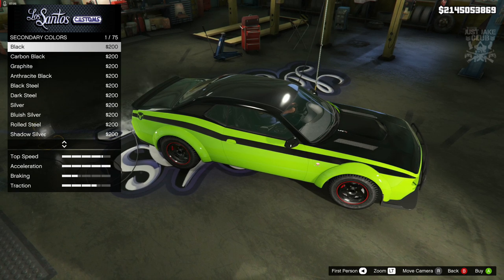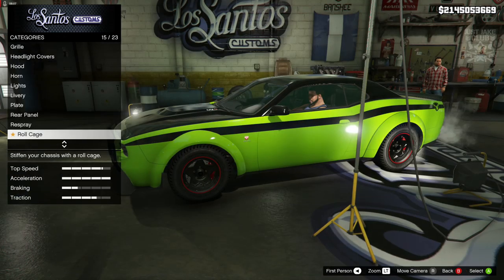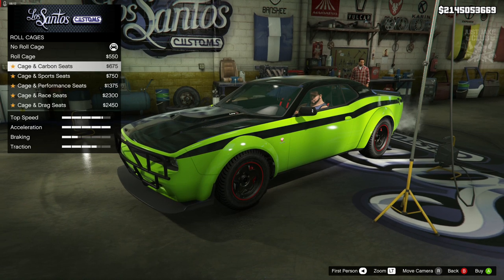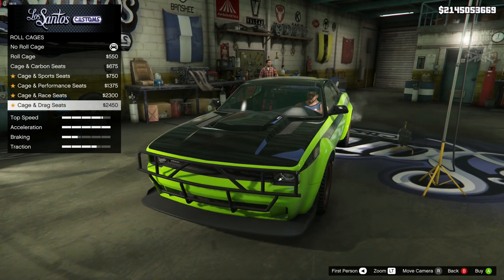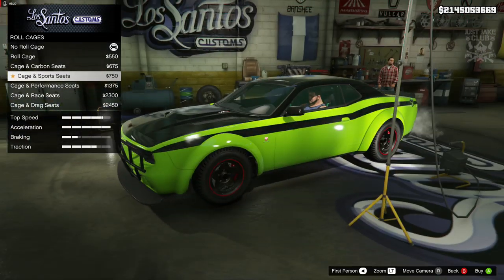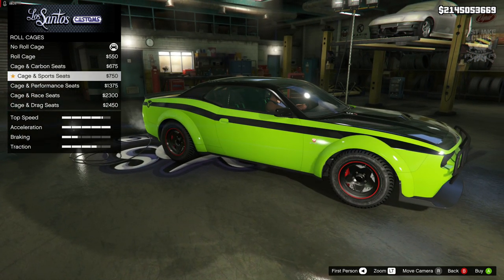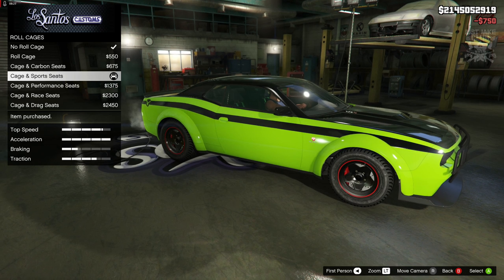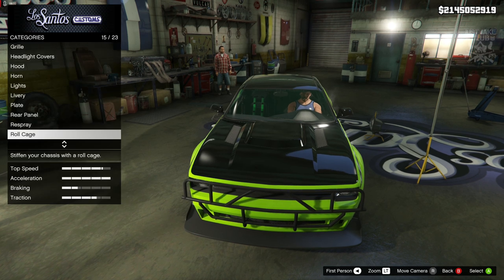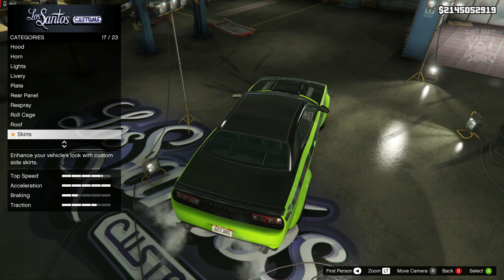Then we're going to go to the secondary color, also into classic, and black should be the right color — and man, look at that, that looks awesome! I don't think she does have a roll cage, but we are going to get one anyway because it also changes the seats. These seats will look awesome in there — it's a Fast and Furious car, you must have a roll cage! So we're going with the cage and sports seats because you get the nice green harnesses in there as well, and that looks sweet.